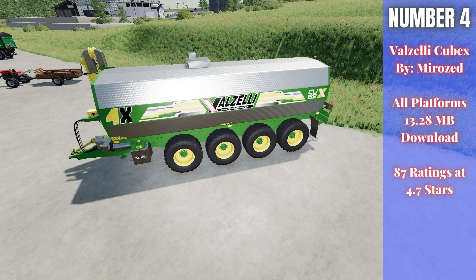Number four this week is the Valzelli Cubex by Miraz — 13.28 megabytes for all platforms, rated 4.7 out of 5 stars with 87 ratings. The Valzelli Cubex 4X costs $90,000 to buy and has a 35,000-liter slurry capacity. The main draw is its working width range from 6.5 meters all the way up to 42 meters without requiring a large rear attachment for injection hoses. This was one of the best slurry spreaders in FS19 and it's great to see it arrive in FS22.